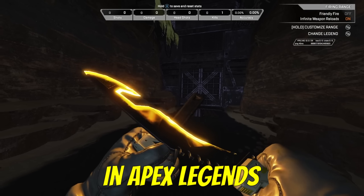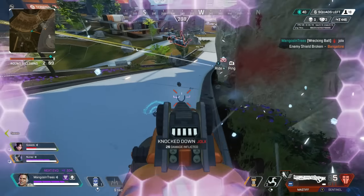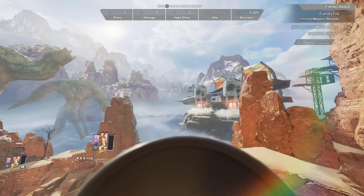These are 20 insane details in Apex Legends. Now some of these are helpful bits of information you may not know, but others are just really cool details that the game added. Let's go.